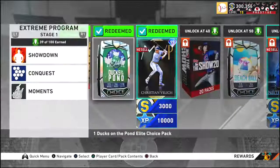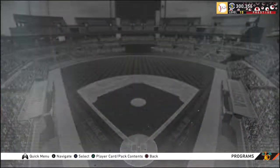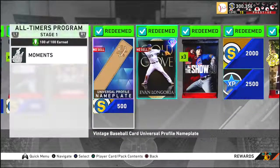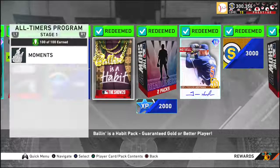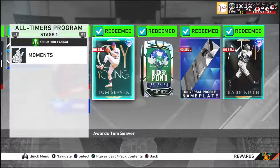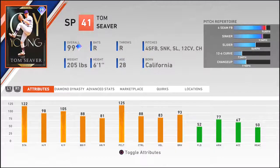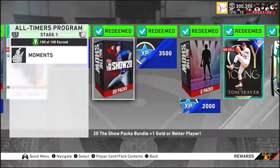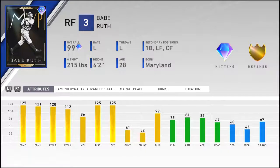Moving on — Babe Ruth's Moments. I knew I had to get that Babe Ruth. Longoria from the set is pretty garbage so I don't really care for him. Trevor Hoffman can help a lot of people's bullpens — I personally don't use him but he's good. Tom Seaver is a top five starting pitcher right now in my opinion and I have him in my rotation. Then you get a whole bunch of other packs — Ball in the Habit, Show packs, and then Babe Ruth. He can play outfield or first base, but in my opinion he's best at first base.